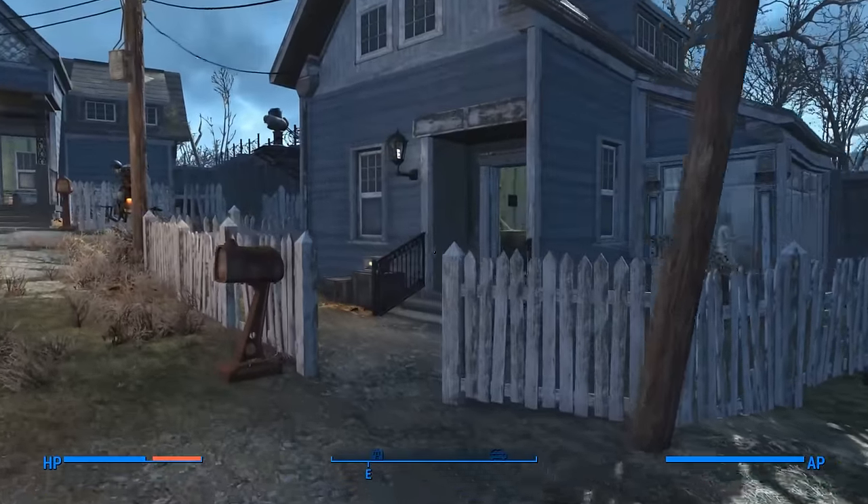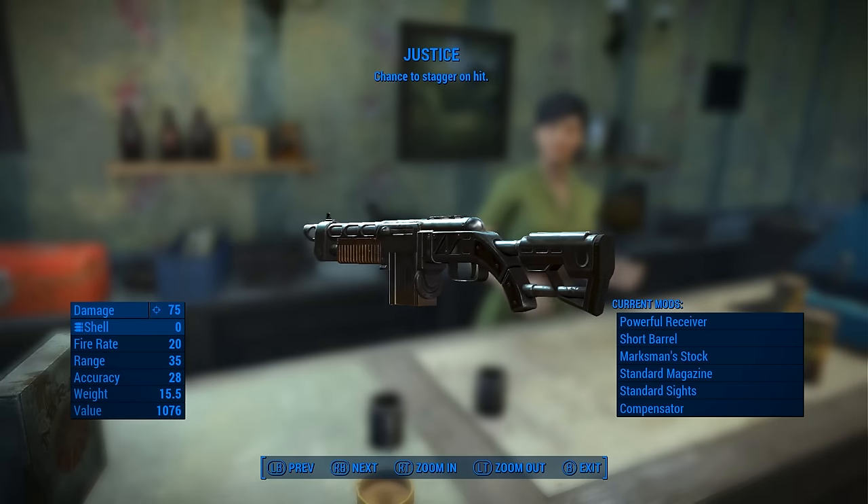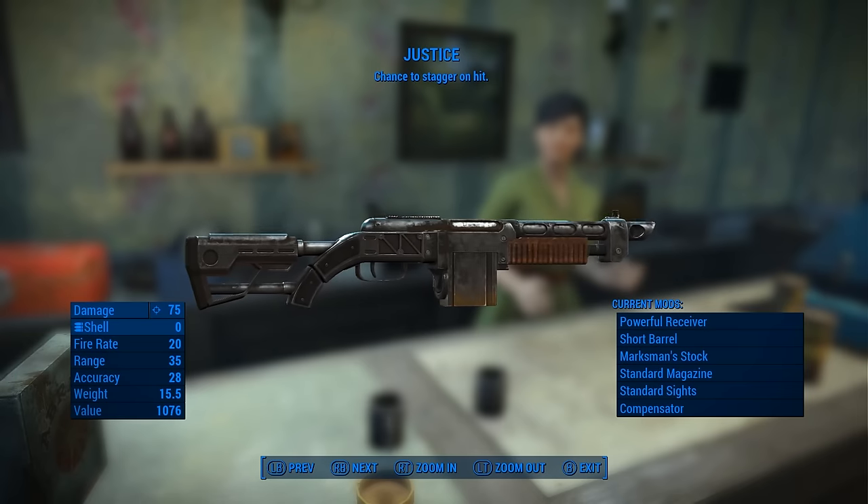Combat shotguns are also nice, so give Penny a visit at Covenant to purchase Justice, a combat shotgun that may cause enemies to stagger on impact.